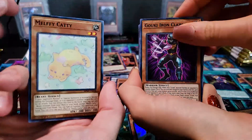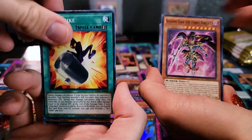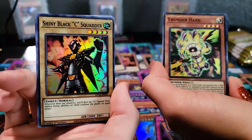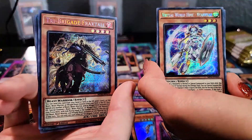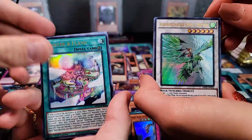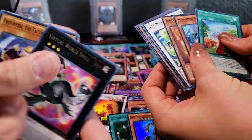Rebecca has three additional packs since I opened the first tin — we're going to put all the pressure on her. If you are still watching 18 minutes in, we appreciate you — let us know, because we like to know. Let us know if you like the whole pulling side-by-side thing. We find it allows us to get through a lot more cards faster because we know you guys don't have all the time in the world. Rebecca has six packs left out of our case of twelve tins of the 2021 Tin of Ancient Battles.